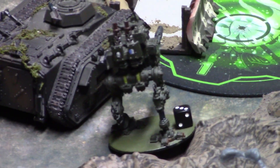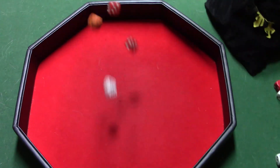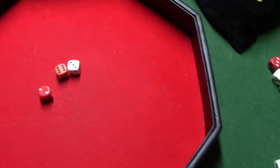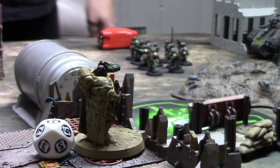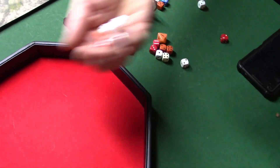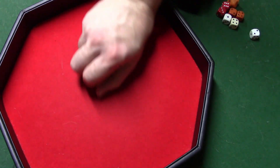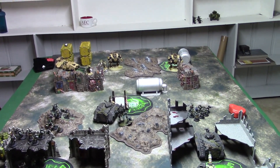Brett was going to shoot the Sentinel into the Incursors but I reminded him of the close support feature of the Invictor — he went, nope, never mind. Multi-laser into the last Eliminator: need fives — a lot of fives, all hit. Three wounds, AP doesn't matter, three-up saves — one is cocked — one dead. This squad into the last Eliminator: crack grenade — miss. Lasgun fire — all misses. And that was your turn, I got three victory points.